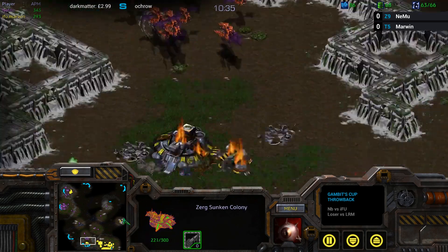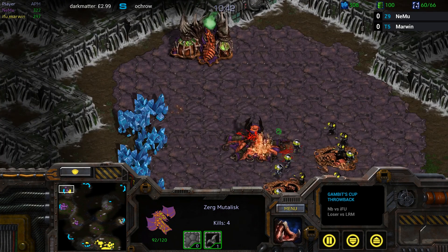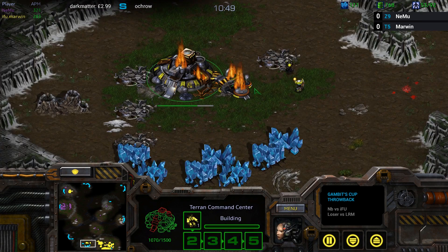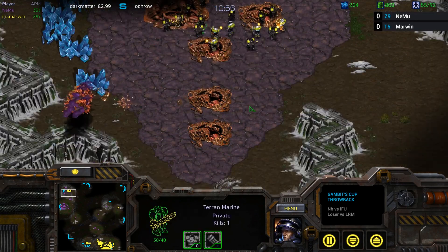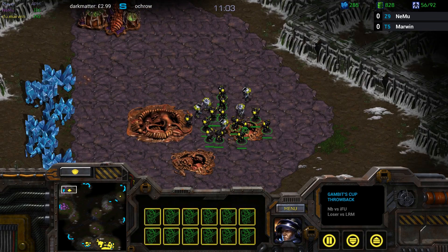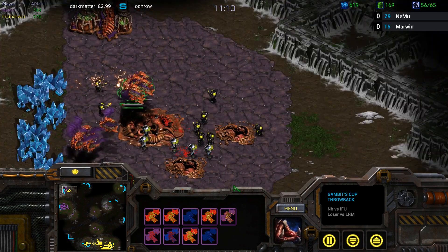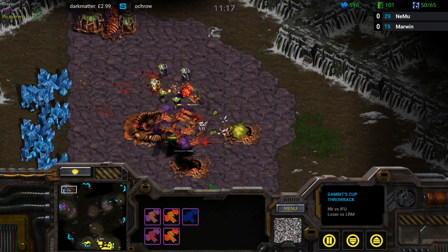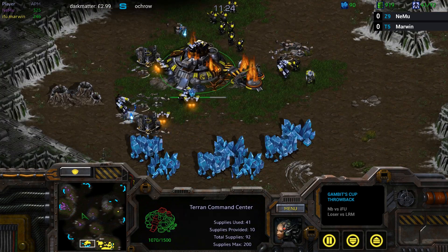Both sides are just going for the kill — it's kind of a base race. The Sunkens are not going to be enough to hold against that many marines. Nemu, in this game of chicken, is the one who has swerved away first — he's the one who's gone back. That means he's going to lose out on the exchange, losing his hatchery, unable to kill the Command Center, even though he did stop all the mining and killed all the turrets. He has 19 Mutas against only about 13 marines — I'm surprised he doesn't just attack move them all in. But nice target-firing from Marwyn, taking down a couple more Mutas.